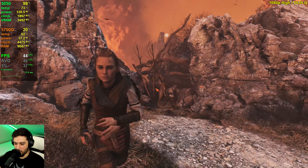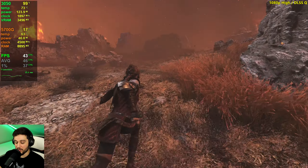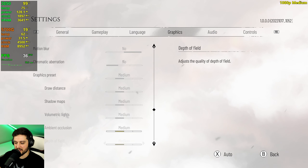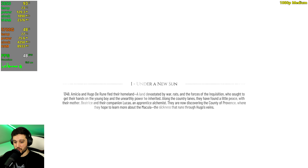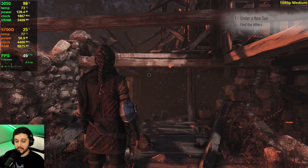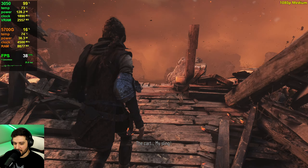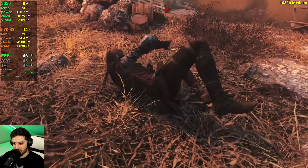I'd say this is probably the way to play this game with the 3050 — 45 FPS average in one of the most intensive scenarios. Really solid. What about DLSS turned off and medium settings? Also, what would you rather have me do? Do you like me to play the game and spoil things to be a bit more interesting, or play the same most-intensive scene over and over to test GPUs? I really don't know what to do with these linear titles.